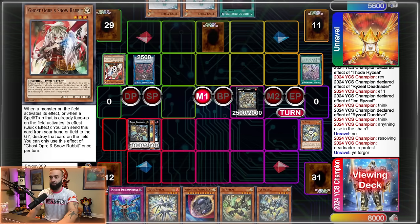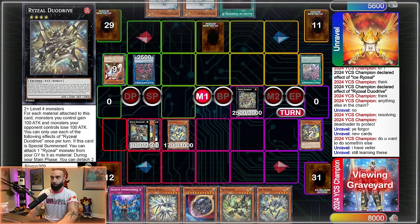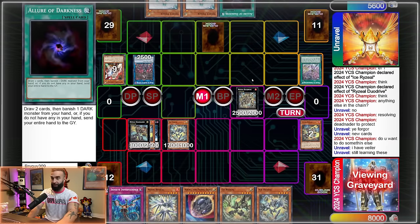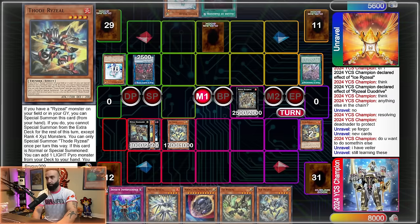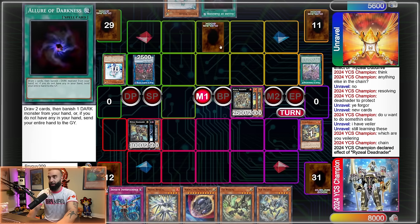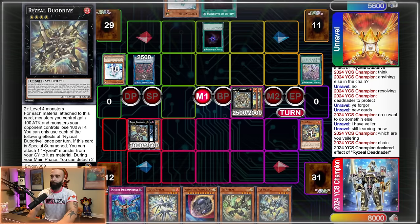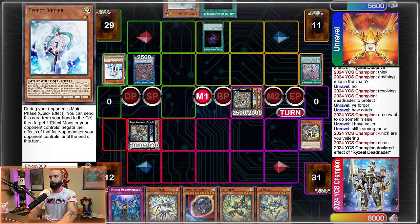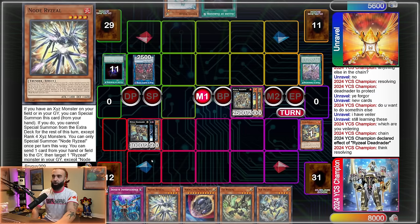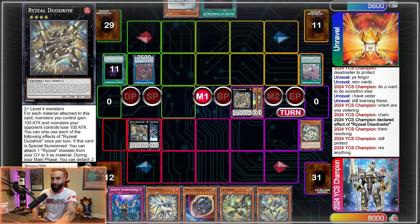I let him take it back since we're still testing. If he goes Ghost Ogre on Duo Drive, Detonator pops something — I don't even care to pop because it might be Imperm. He is forced to chain the Veiler on the Dual Drive, so I chain Detonator on the Veiler. I pop his set — I assume it was Imperm or a dead Allure. Now I have my two materials, he's down to one hand trap, having lost the Ogre, Veiler, and a set, while I lost nothing.